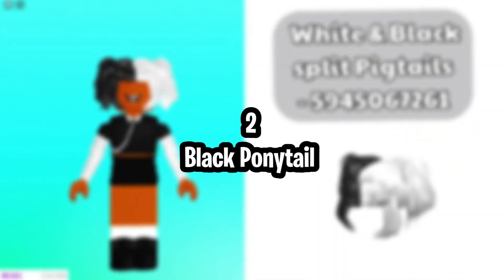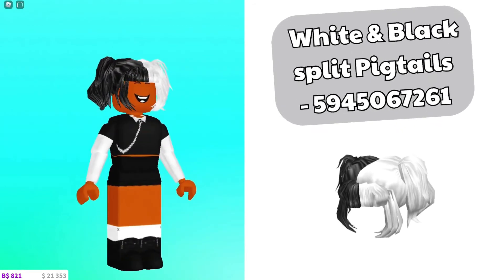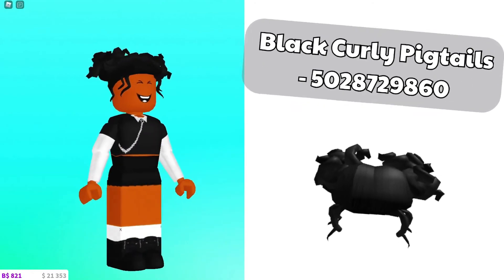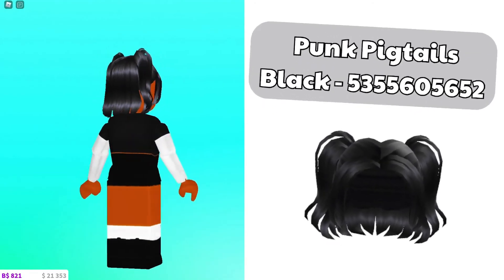Number 2: Black Ponytail. The black ponytail is automatically given to players who register as female. It may be overly simple for some; however, others will appreciate the laid-back nature of this hairstyle. The braid is low and the dark hair allows you to stay understated. Also, it goes with essentially any outfit.